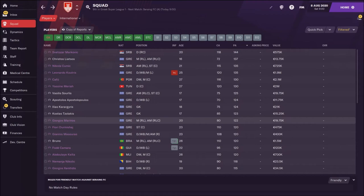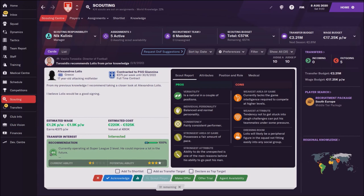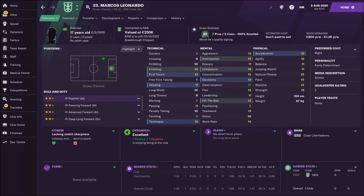Now I will show you some players that you should try to sign. Olympiakos doesn't have great finances — transfer budget only around 2 million and wage budget around 500,000. That's not bad at least for clubs in the Greek Super League. We can't afford some really expensive players, and this is my shortlist.